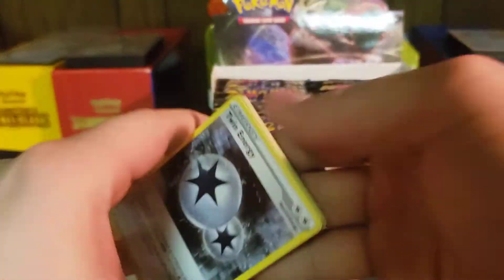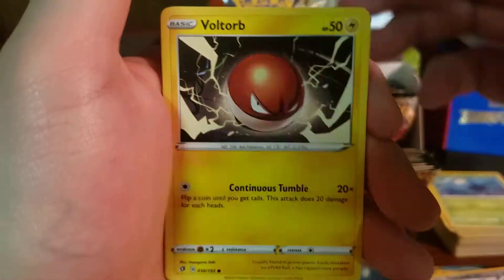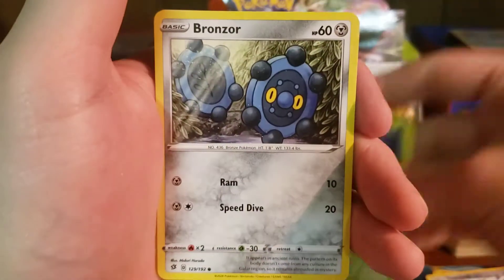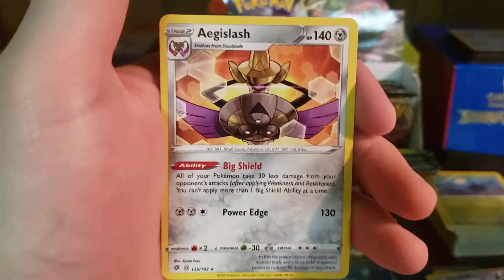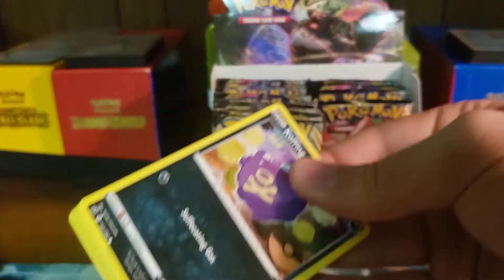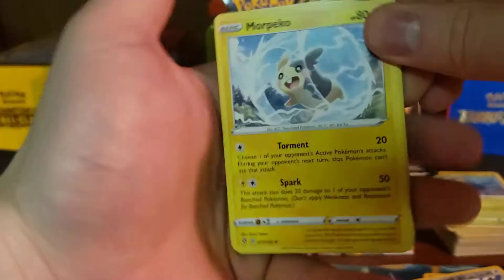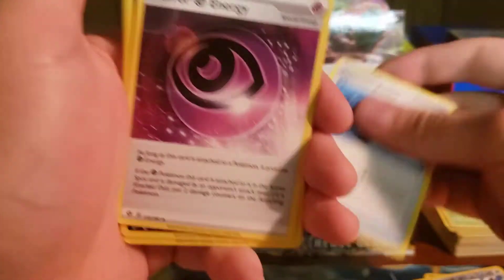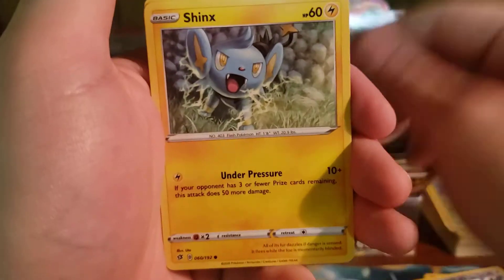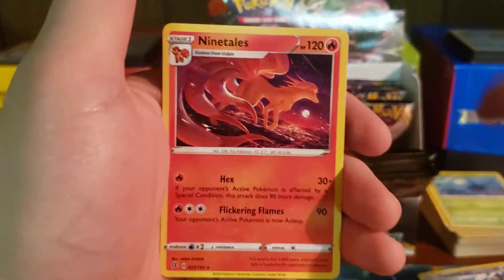Energy card — Twin Energy, Heliolisk, Doublade, Voltorb, Nosepass, Wingull, Phantump, Bronzor, Rolycoly, and then Aegislash. Energy card — Morpeko, Capacious Bucket, Horror Energy, Koffing, Impidimp, Shinx, Sandygast, Rolycoly, Dreepy, and another Ninetales.